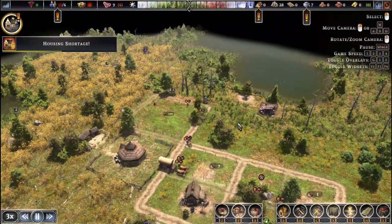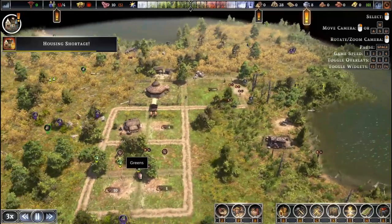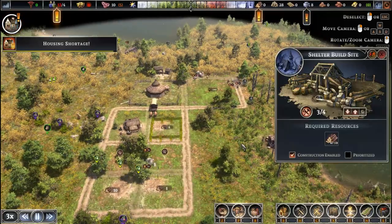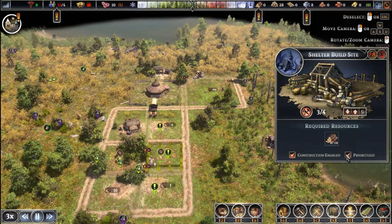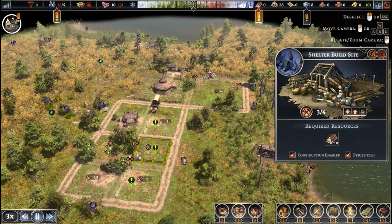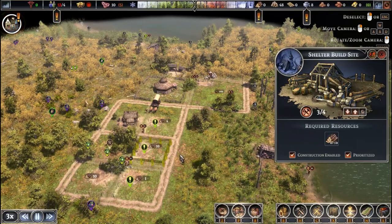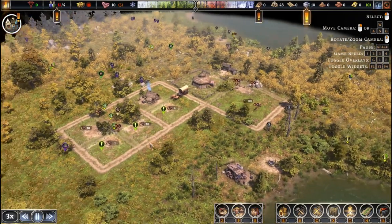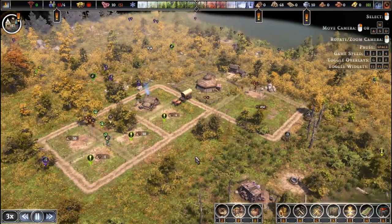For year one we're just focusing on getting all our major necessities up: food, water, and shelter. So far so good. You'll see I'm going and selecting these shelters being built and clicking Prioritize — that's the priority system. You just click it and tell it to be prioritized, and all your workers will know you want it built next. It's very important because we are on a time crunch — water and food are situated, so shelter is next in line.